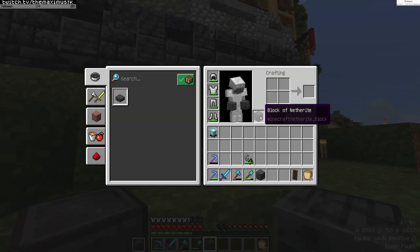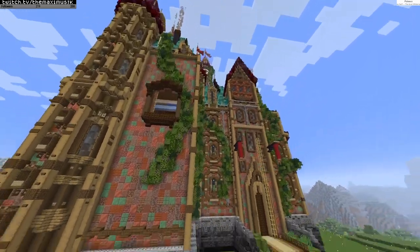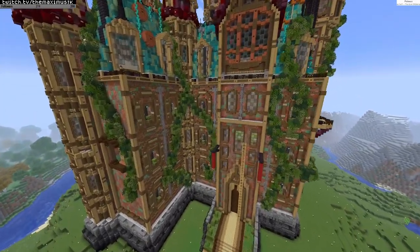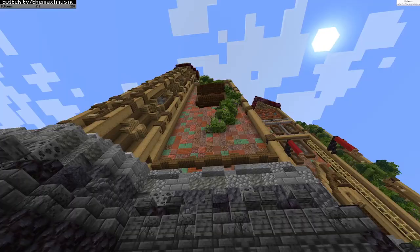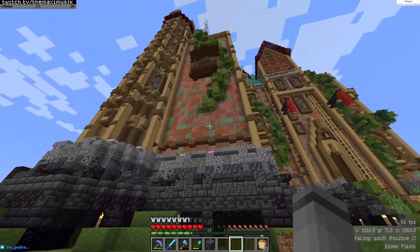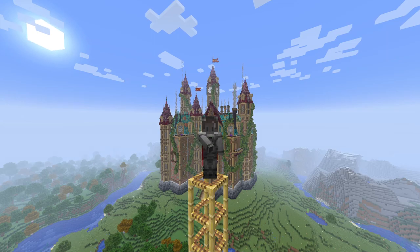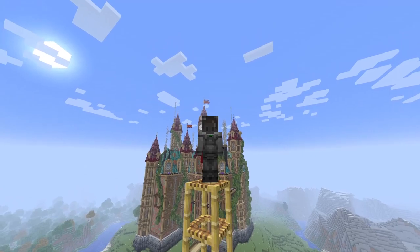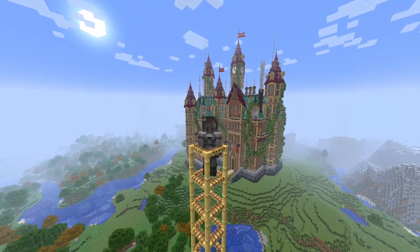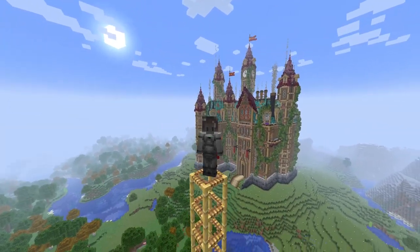I saved this spot specifically for this netherite block, and I am super excited to finally complete this whole thing. Look at how big this full project is — I am so proud of how this thing looks. I'm so happy it's done! This build is officially named Crayon de Clive, which means 'the copper crayon.' Sorry French people for butchering that pronunciation. I feel like it really fits the copper aesthetic I use throughout the Chateau, and the turrets kind of look like crayons.